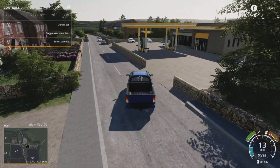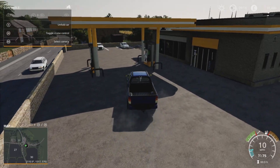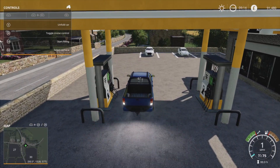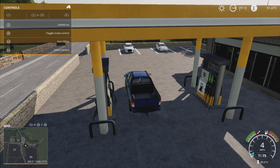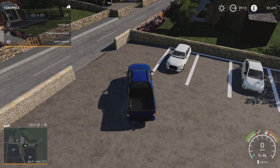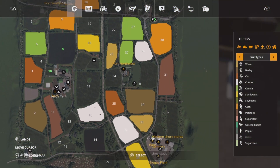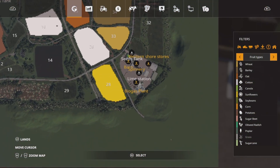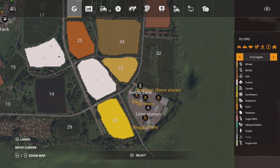Pulling into the fuel station now, which appears on the map. If we drive up there — in your help menu it shows 'start filling' — and that did take some money away from us, though it didn't show up on screen. Now we're going to have a quick jump down to the BGA area.